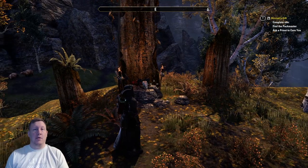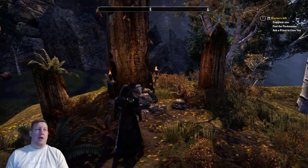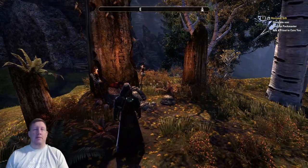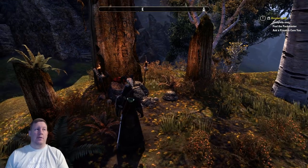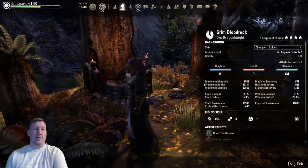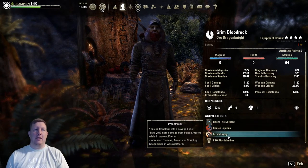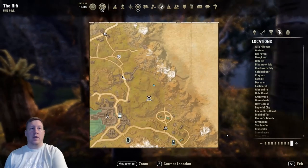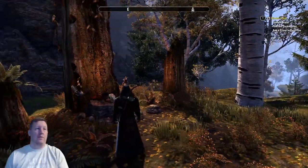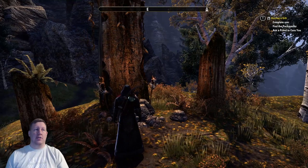Now like I said, there are multiple werewolf shrines, so your quest may lead you to a different one. However, if you're going to meet up with a friend and become a werewolf, you're going to have them bite you in order to infect you with Sanies Lupinus — Lycanthropy — and have them turn you into a werewolf. Then you'll be infected and be able to enter into the shrine.